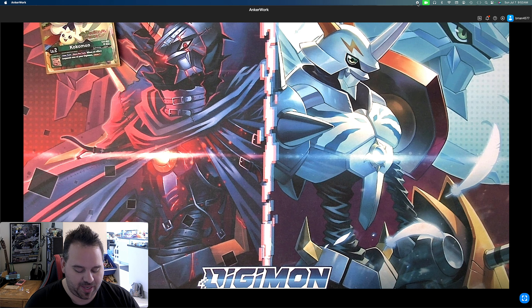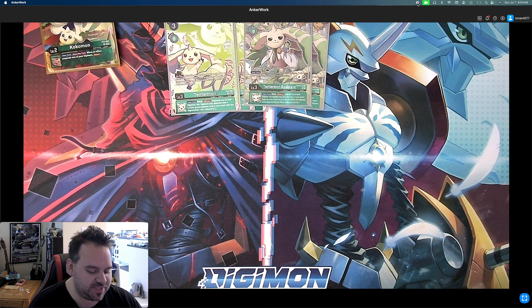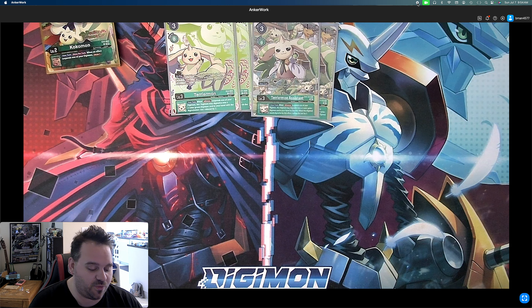Starting off with the level threes, we play three Terriormon from EX4. He's got the on-play: reveal the top four cards of your deck and add one two-colored green card — it could be an option — and one tamer card with Henry Wong in its name. It has the inheritable that all your level threes share: your turn, when alliance suspends one of your Digimon, this Digimon may digivolve into a two-colored green Digimon card in hand with the digivolution cost reduced by two. All of your level fours and higher are two-colored cards, so it works for everything. We also play two Terriormon Assistant, treated as Terriormon, with your turn: when an effect suspends this Digimon, one of your Digimon gets plus 4,000 DP for the turn — basically a 5k alliance instead of a 1k alliance. It has the same inheritable to reduce cost by two.